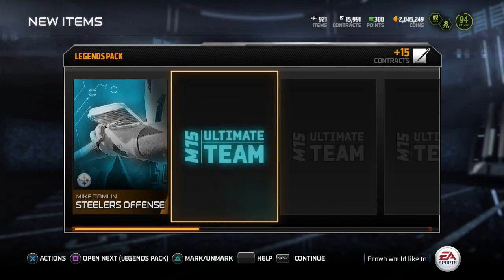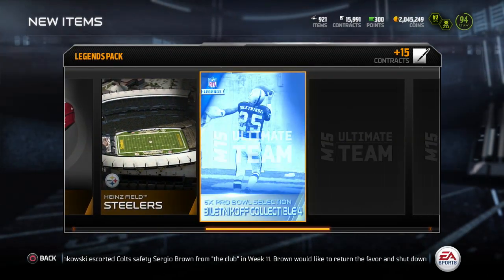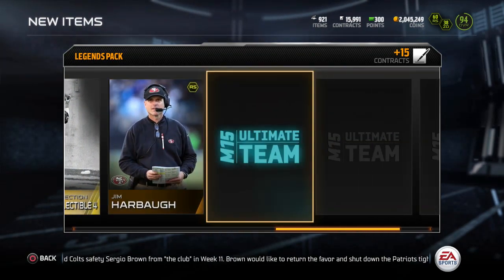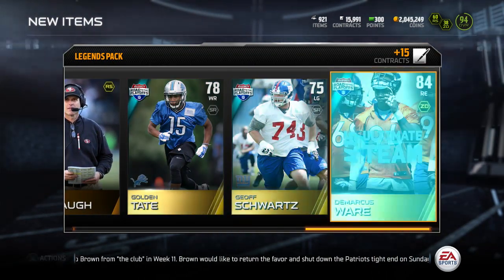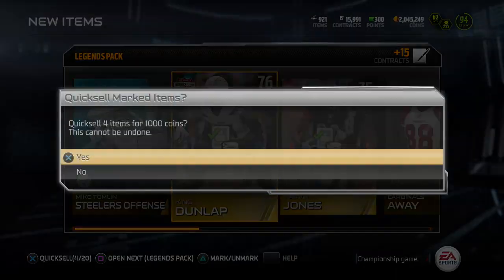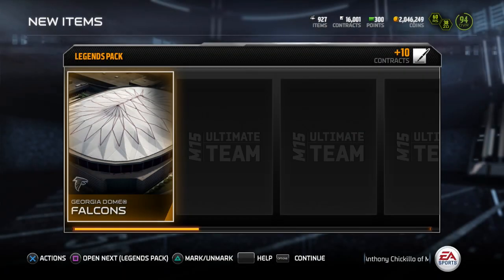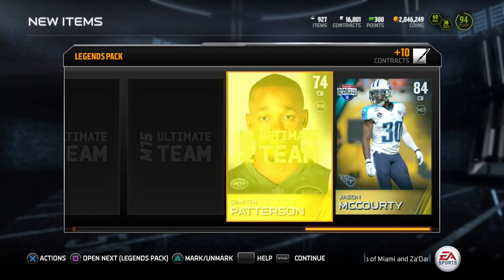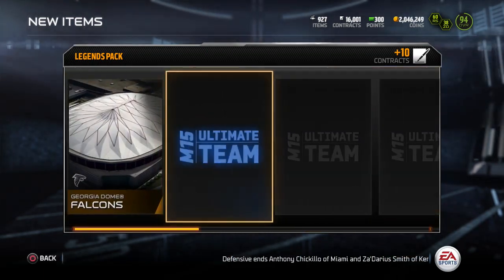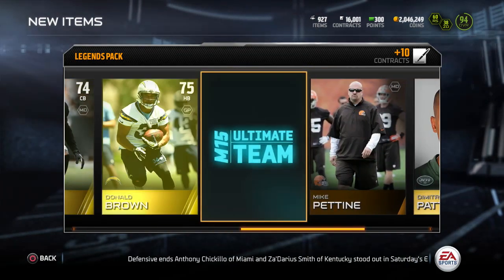On into the next pack. Got eight packs left. And Marvin Jones, get a Blitnikoff. A lot of low overall golds in this one - only high overall one was the 84 I pulled. Seven packs left, and then we'll open up this topper. This topper definitely seems nice, that's one of the main reasons I ended up getting this, because the toppers just look too good to turn down.